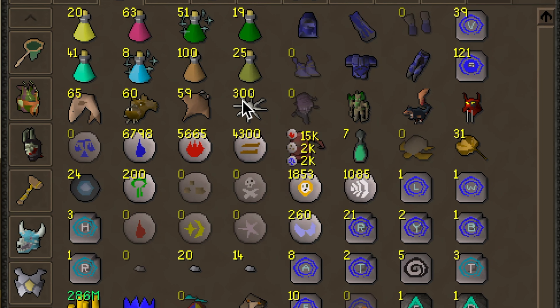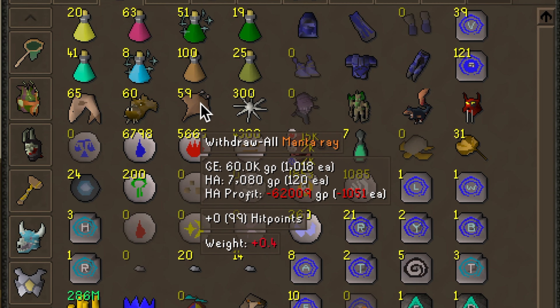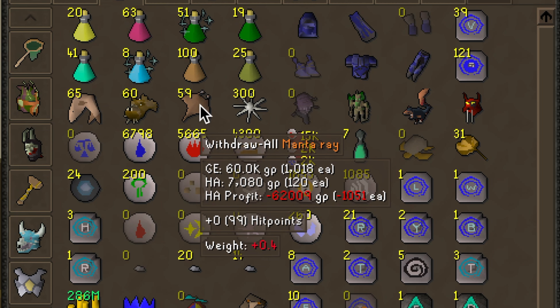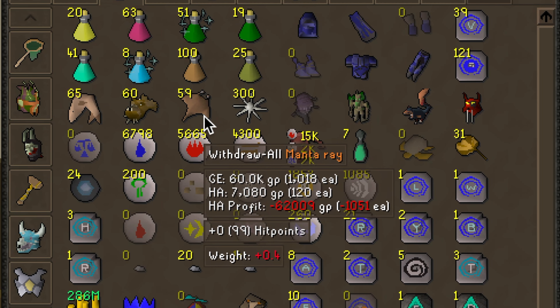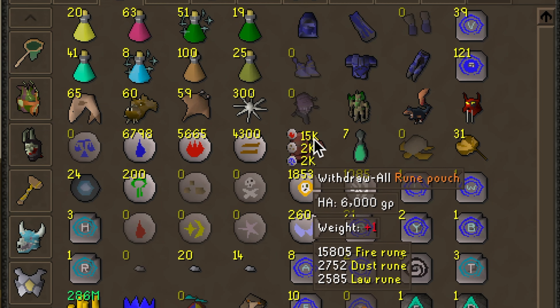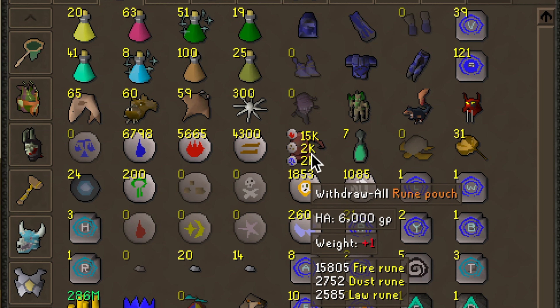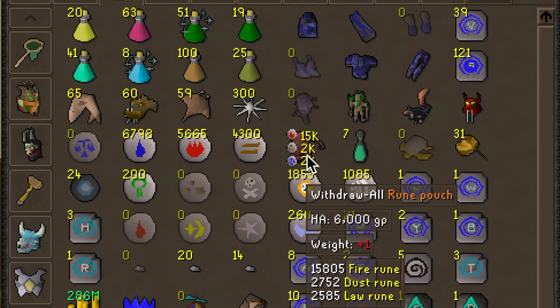Enough about potions. I also have my food here. If you don't know what a Karambwan is, these are good for combo eating. If you want to eat really fast, you can take a Manta Ray and then click on the Karambwan in the same tick, and you'll essentially eat two food in the tick of one eat. The other items in here are obviously runes. The Rune Pouch is very useful, and the numbers showing up are how many runes are in there — only because I'm using RuneLite.